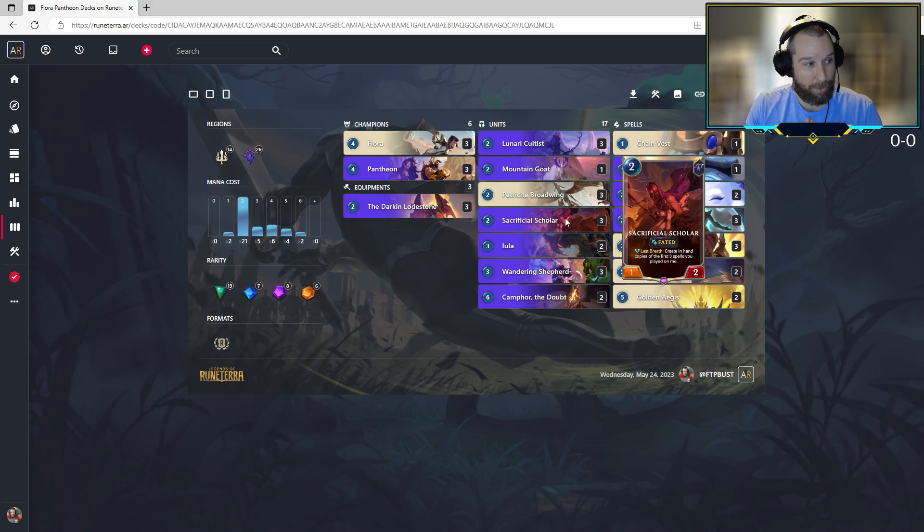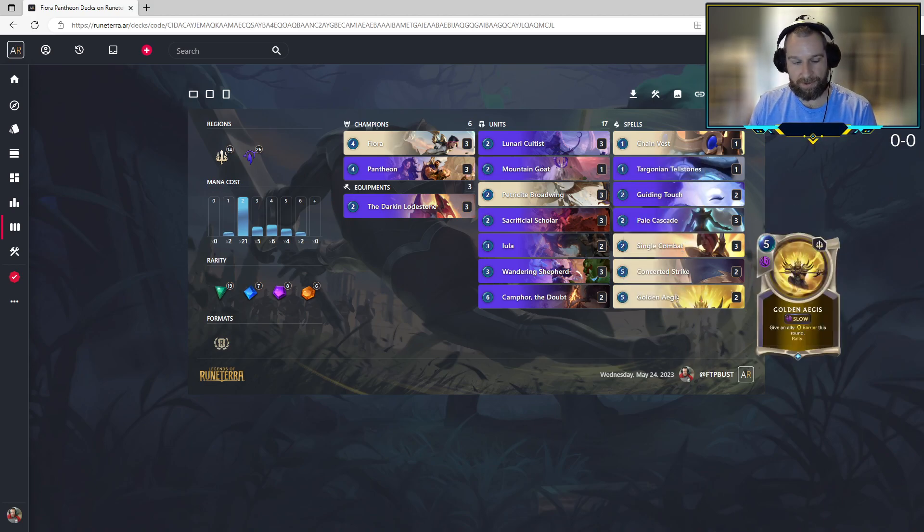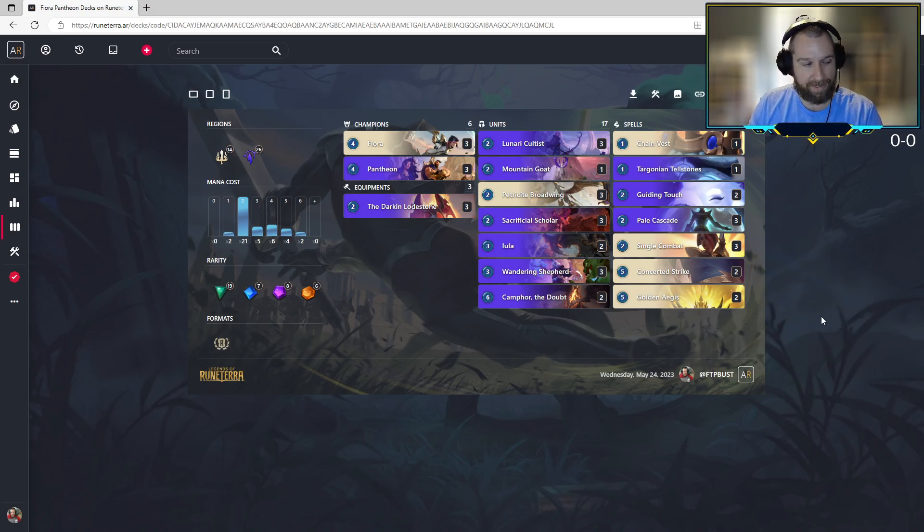We're okay if we play the Scholar on turn three and put a gem on it, turn four put a gem on it, turn five maybe play a Pale Cascade. It gets a good trade and all those cards come back to hand. That's a good amount of value off a fated unit. We also have big options in Demacia by playing things like Single Combat, Concerted Strike, and Golden Ageus. Maybe we make a really big Scholar, it single combats into a smaller unit, trades up with a bigger one. When it dies, we get like two gems and a single combat back in hand.